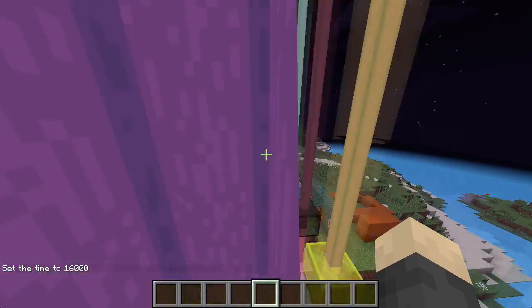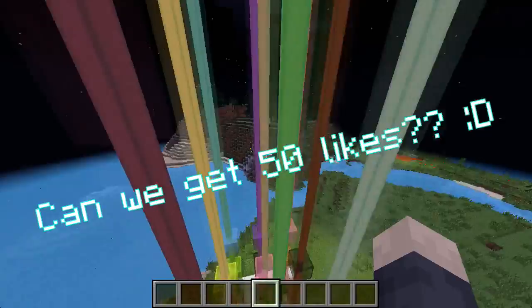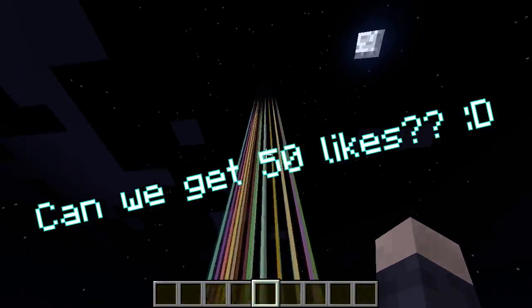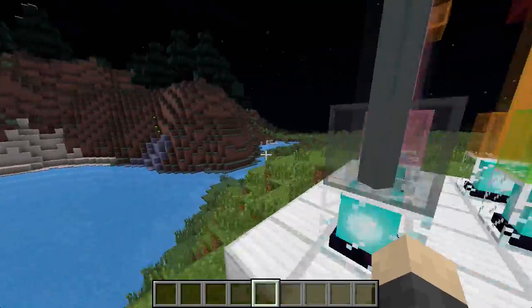Hey everyone and welcome to snapshot 14w32a. Mojang has added another new snapshot and this time it's really cool. The main attraction in this snapshot is the beacon colored function thing.